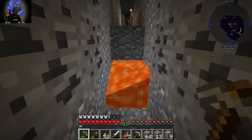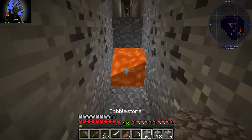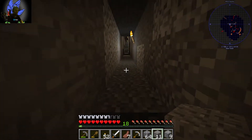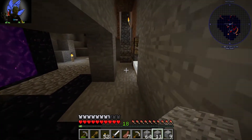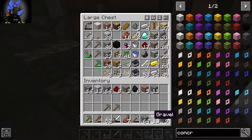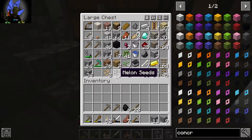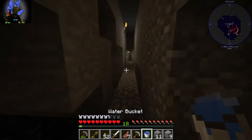I should have taken the bucket with me - that's why we take the gravel, because we weren't able to put it down beforehand. Let's throw that in there. We've got the coal, we'll keep it, and take some sticks to make extra torches if needed. Oh, there's the bucket there. Let's go back.